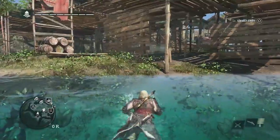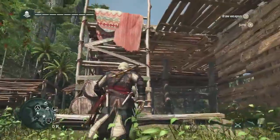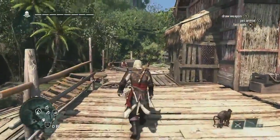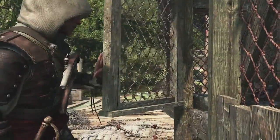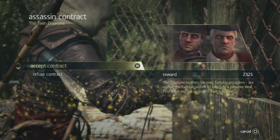Edward is one of the most unique characters we've created for the Assassin's Creed universe. He is a man who is still trying to figure out who he is in life and what he wants to get out of it. At this point in the story, he still wants that fame, so one way to get it is to complete these assassination contracts. This is a way to make money and to gain a bit of notoriety.